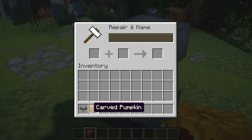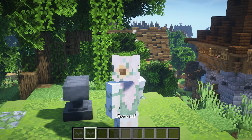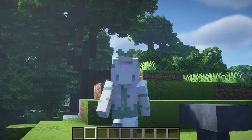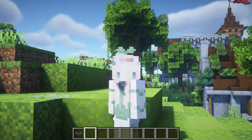For this next resource pack, all you need is a carved pumpkin and an anvil. You rename the carved pumpkin to 'sprout' and you'll get this little sprout. Place it on your head and you have a little sprout hat — it's so cute and so simple. I feel like everyone will need this for their Minecraft world; it's the cutest little hat ever.